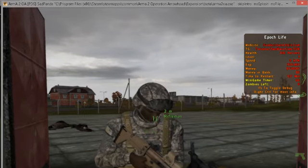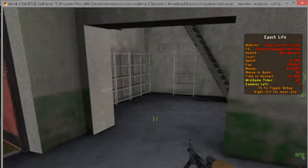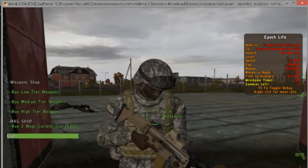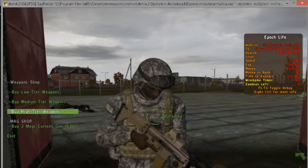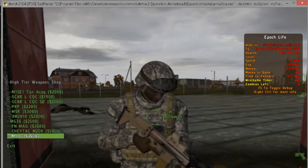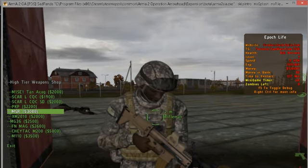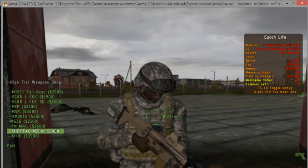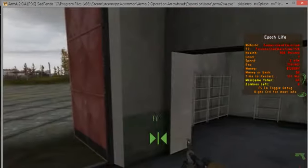Exiting the gun shop — there's low tier, medium tier, high tier. All the weapon names aren't changed yet because I was testing it on Overwatch, but the weapons themselves are changed. I got a JTAC — here I got a weapon.